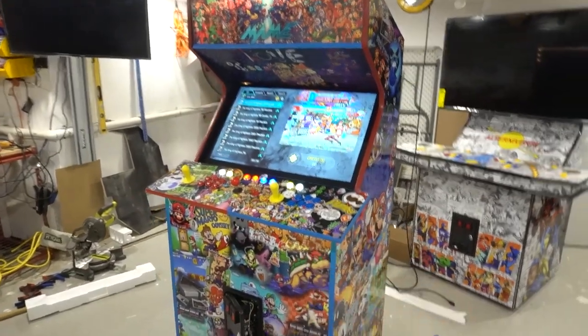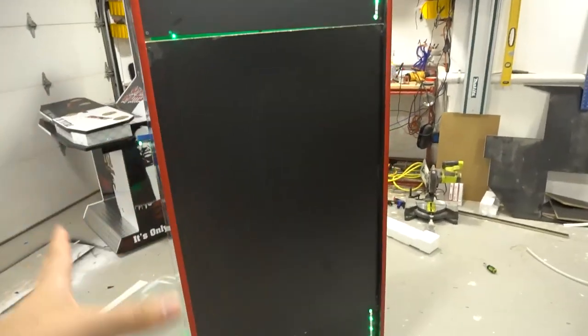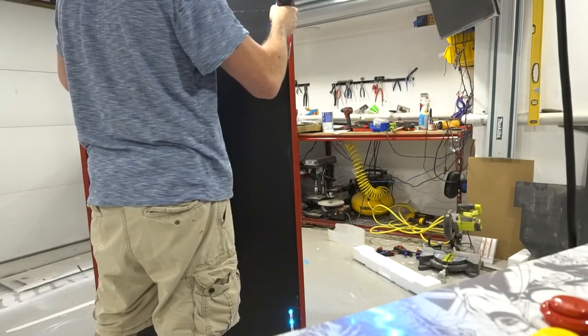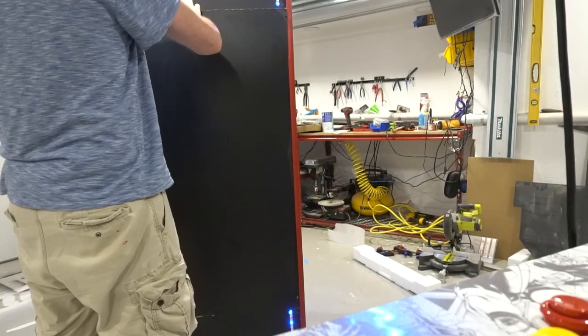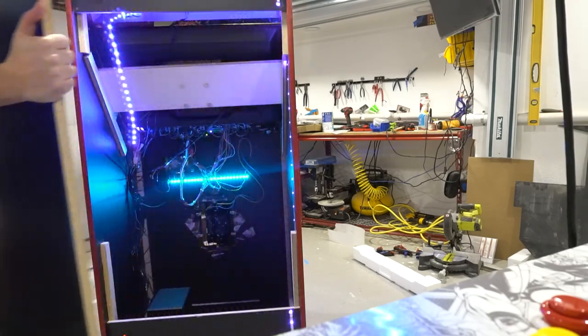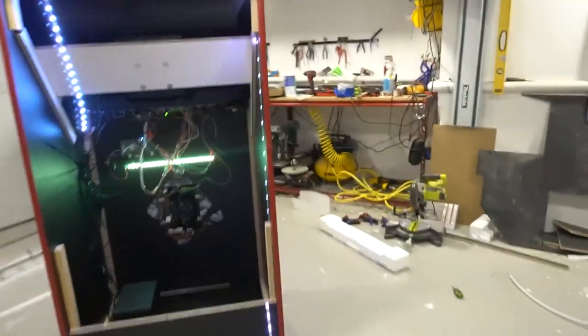Now I'm going to open up the back door — it's literally like a real arcade cabinet. You're going to need a drill. There are four screws holding this in. I got the three screws out, hitting this last one. This is gravity-fed — just tilt it back, give it a little pull with the T-molding, and we're out. Back door is now open.